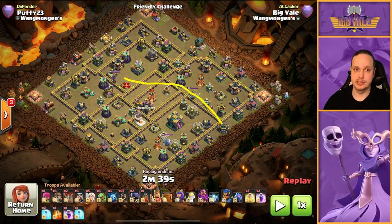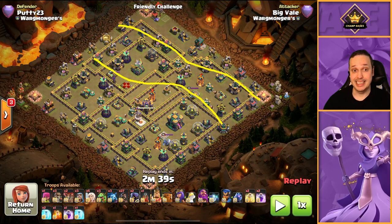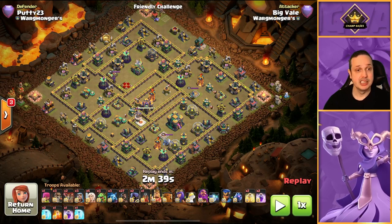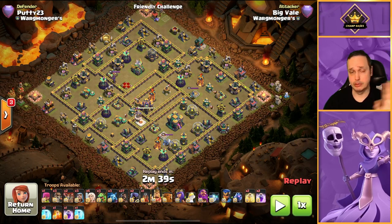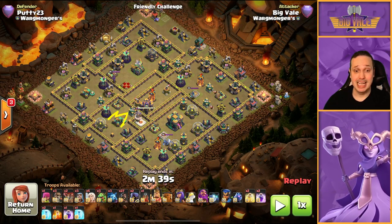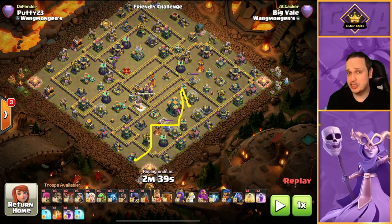We can build that pathing really easily with a three-pronged assault — taking out three different compartments. I chose the flame flinger for one of them because there are no expos nearby, we can easily take out the mortar that would be a threat, and with mortars and expos out of the way it's a simple job: drop the flame flinger, let it roll. We'll send in the king over here, and the queen of course gets the biggest job — she's the most capable and she's using five healers with 70 housing space.